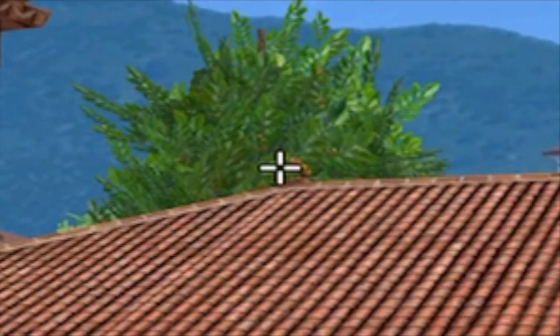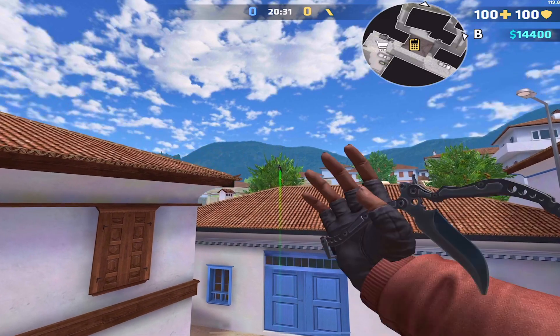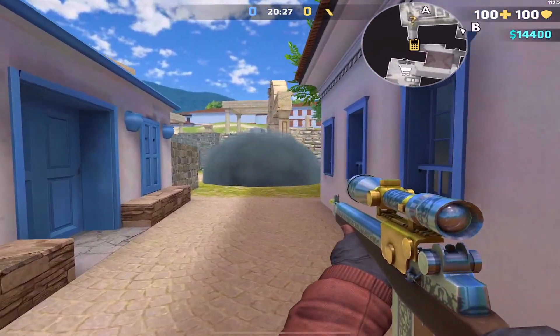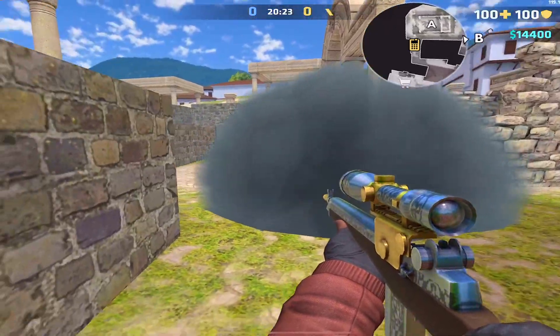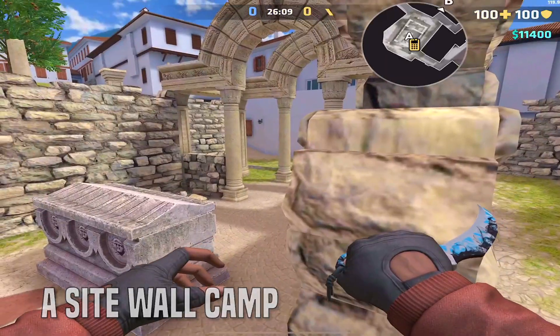Another anti-camper smoke: lodge yourself in the exact same position as before and aim at the corner of this roof. Jump throw. The great thing about this smoke is that it fully blocks the hard scoper and allows you to push left or right depending on your preference.